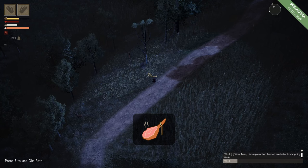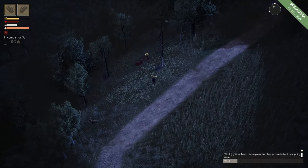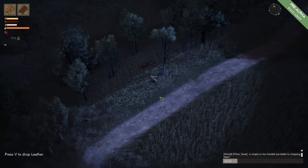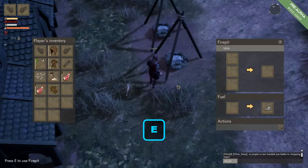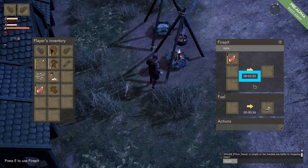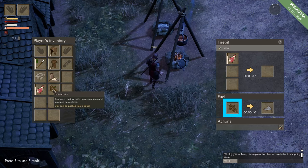To make roasted game we need deer meat. So we come to a deer and kill it with our spear, walk up to its carcass, and grab everything there. Once we have the deer meat we go back to our town, grab some fuel, come to a fire pit, and put in the deer meat and some fuel. It takes four minutes to make the roasted game, so we make sure there is enough fuel inside the fire pit.